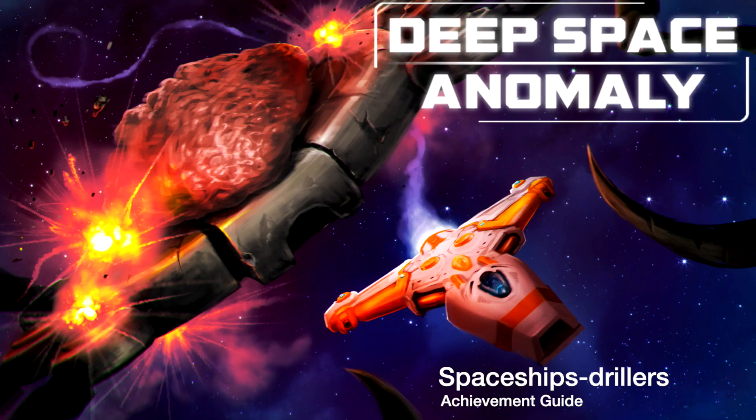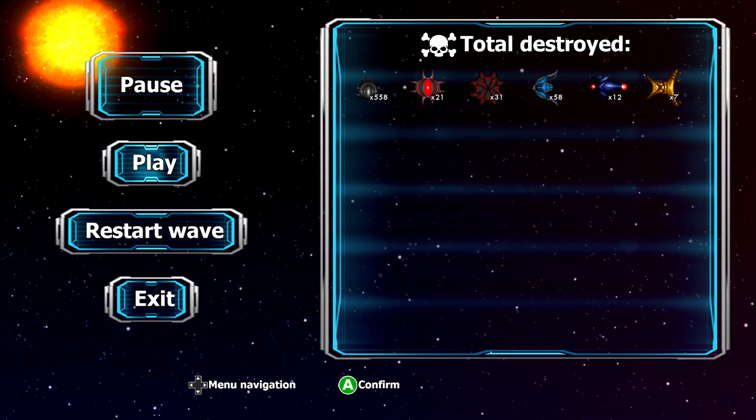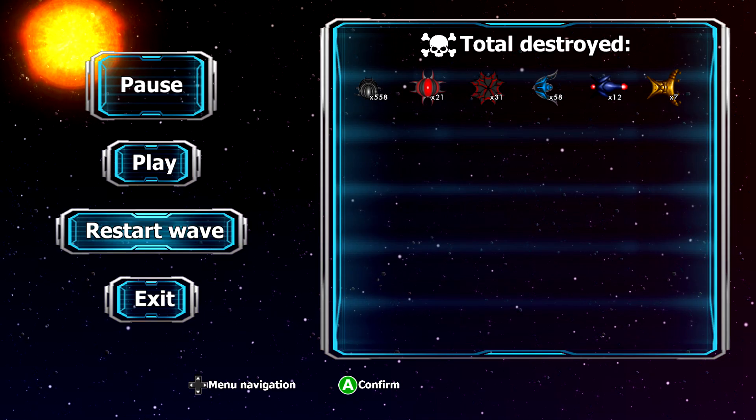Hey everybody, here from GimmieAct.com. Here we are today back in the new title update for Deep Space Anomaly, going for the Spaceships Drillers achievement. This is to defeat three of the driller type of spaceships.